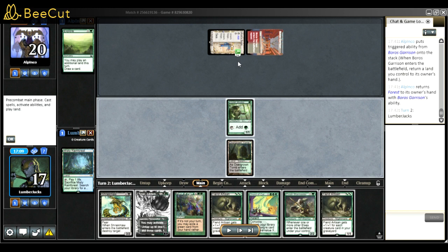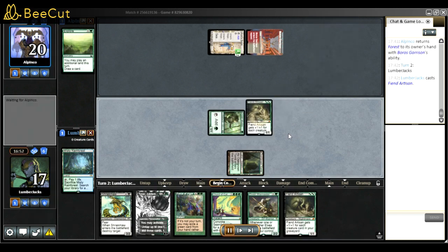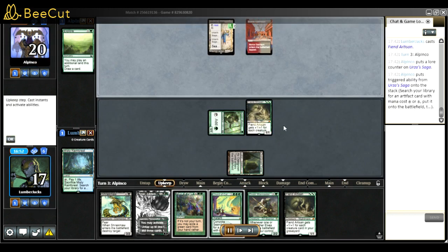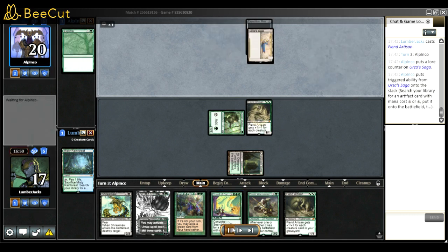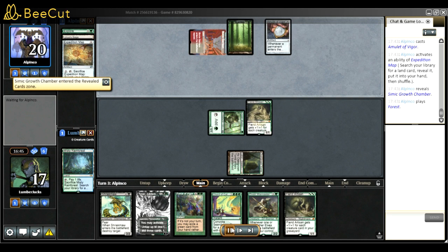I didn't go for Force of Vigor right away because they only had one card - I knew if they went for Amulet they might play Dryad or Temple Garden, so I wanted a two-for-two. I went for Fiend Artisan because I want my search engine online. I could have gone for Warmaster but Warmaster doesn't do anything on board. Next turn I can get stuff, and if I draw another land I can swap my Mystic for Devoted and threaten the combo.